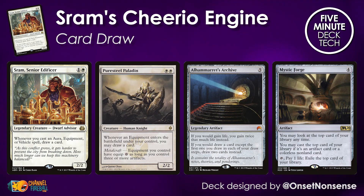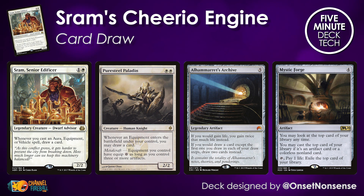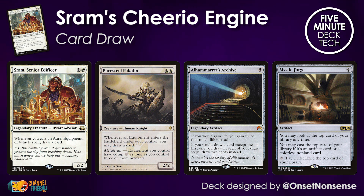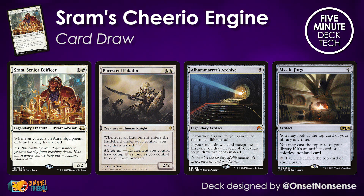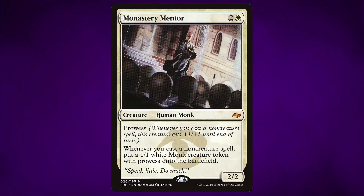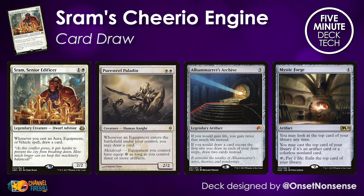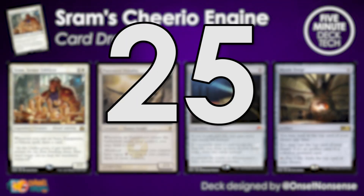It's not just Sram doing the heavy lifting in this deck. There's his best mate Puresteel Paladin, which does more or less the same thing and lets you double dip on any of these zero-cost artifacts. On top of that, Alhammarret's Archive is going to double the number of cards you draw from all of those Bone Saws, and Mystic Forge does an impression of Experimental Frenzy, letting you go one card deeper by playing off the top of your library. There's another really important card draw engine in this list: Skullclamp. Even though the deck only plays a total of six creatures, if you can get Skullclamp going in addition to Monastery Mentor, you are going to be buried in card advantage.